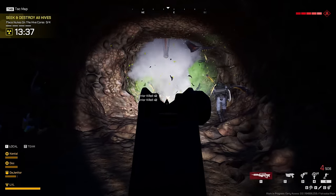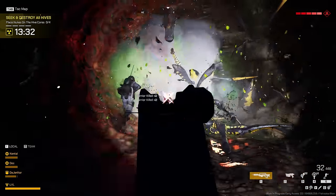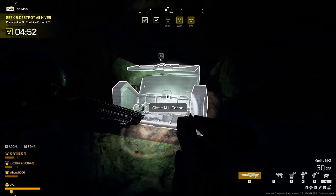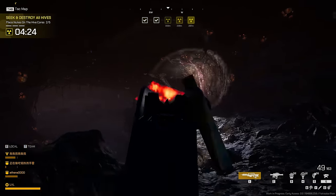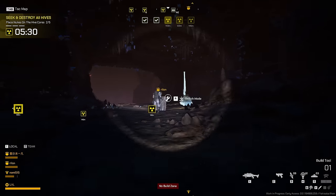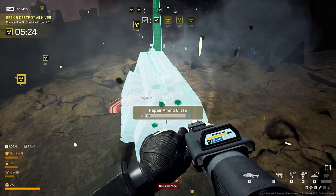Some of the bug waves have triggers, like reaching a certain point on the map. The more you play, the more you'll get familiar with the spawn points and how to set up your team to survive. While the tunnels are mostly linear, there are some branching paths that you can take to get additional gadgets like proximity mines and rocket launchers. But since you have only a 15-minute time limit, it's smarter to just stay on the main path most of the time.